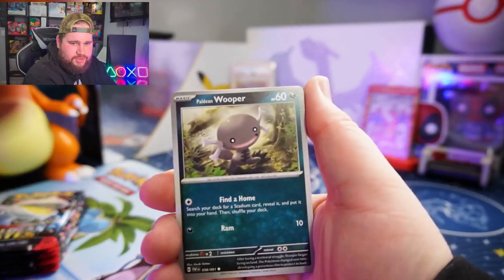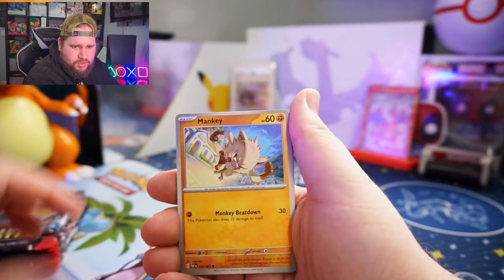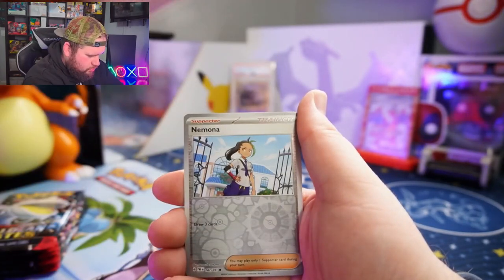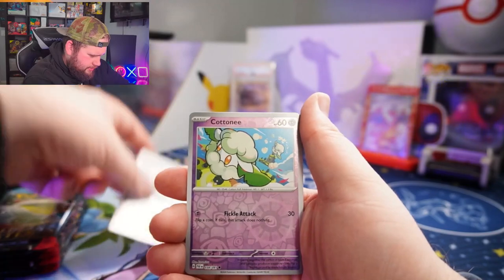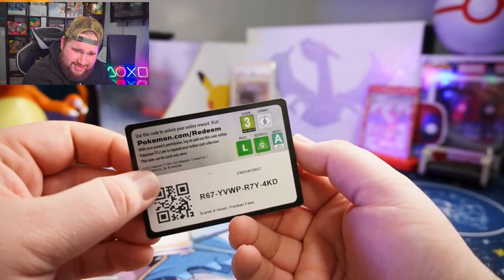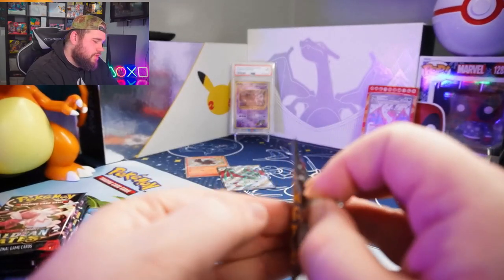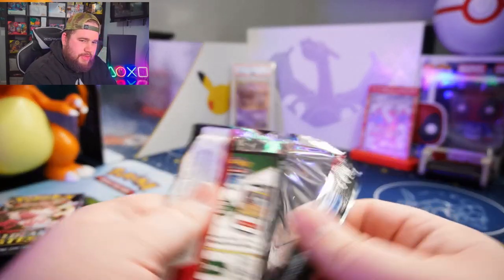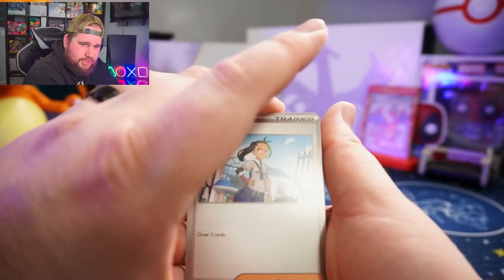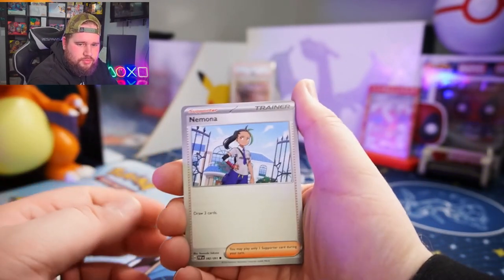Alright — Wooper, Exeggcute, Mankey, Fidough, Whimsicott, Scrafty, Swoobat, Nimona, Cottonee, Professor's Research, Fezzbuzz. Code card. My biggest pet peeve is when they mix cards from different sets — I don't like that. Be more creative, make a different card.